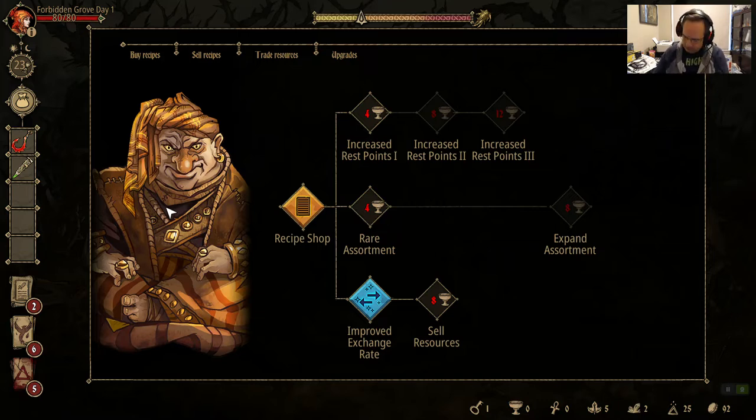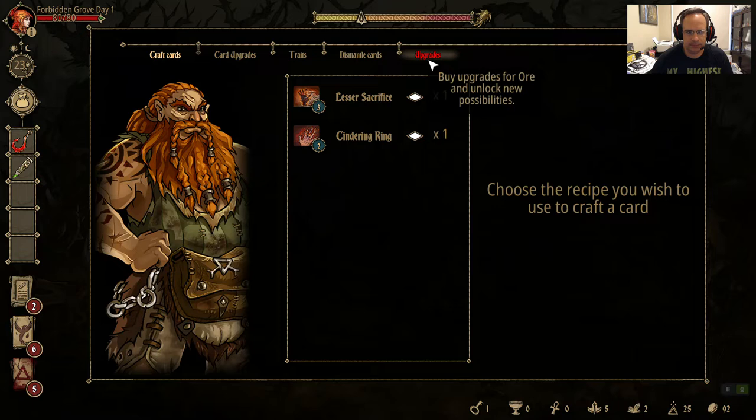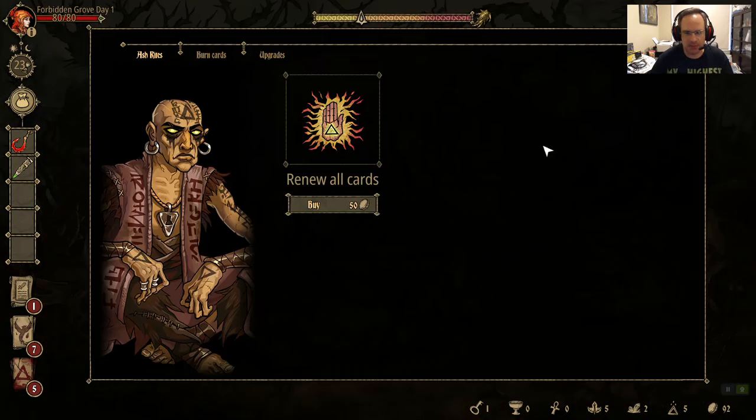Apologies for the very short interlude. I'm back, don't have my jacket, but we're rolling with it. I was talking about how to spend my ash. Ash is for cards. Is it better to get Lesser Sacrifice in play, or to choose what I renew? I think it's better to choose what I renew — actually, wait, Lesser Sacrifice is damage. Let's get Lesser Sacrifice in play. Both options are really good.